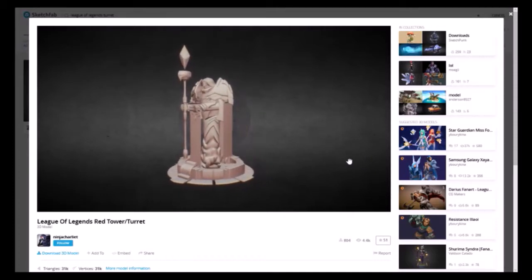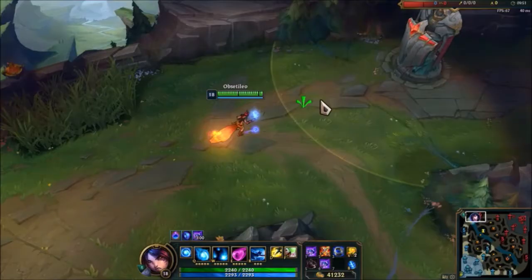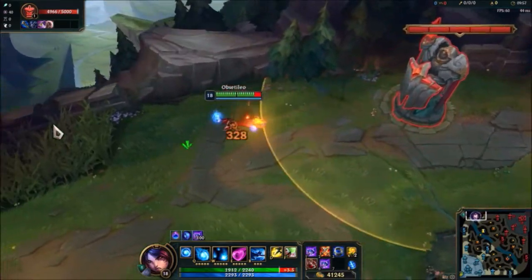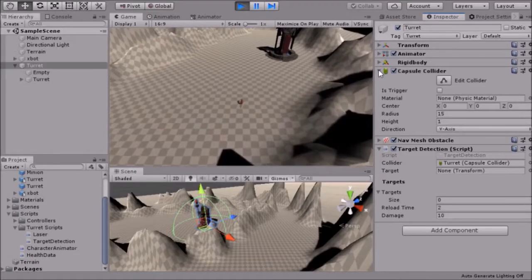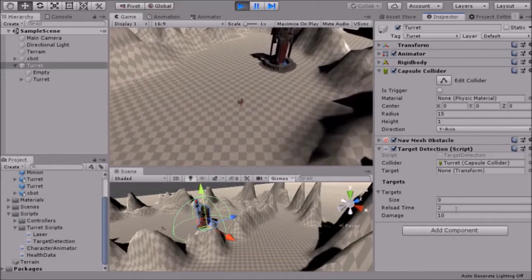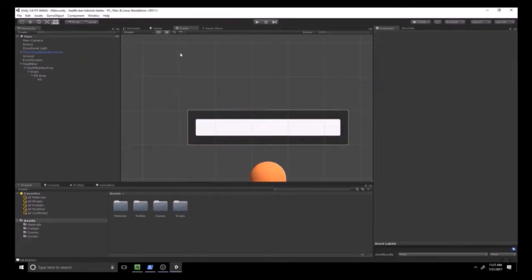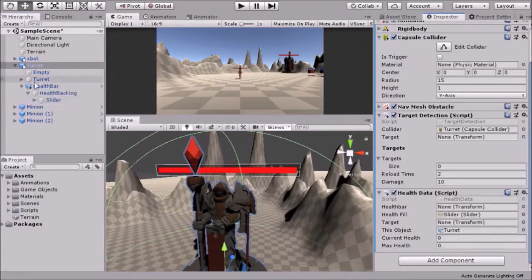I downloaded this turret model by NinjaCharlieT from Sketchfab and added it to the project. In League, when you get to a certain distance from the turret, it will target you. In order to replicate this, I added a sphere collider so that when an object triggers it, the turret adds it to a list. I then used a tutorial by Omnirift to add a health bar for the player, minion, and turret.